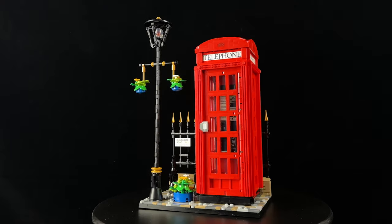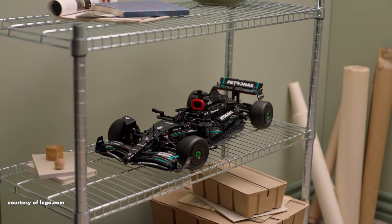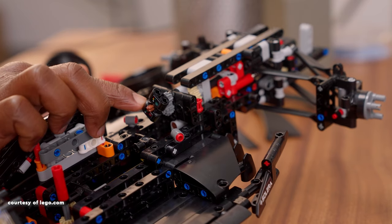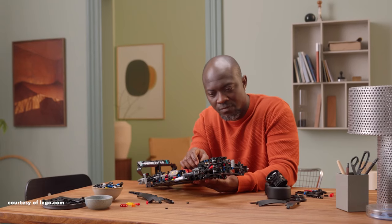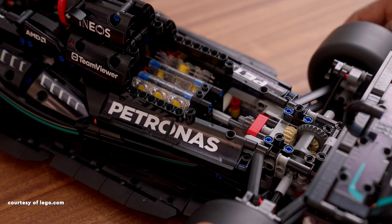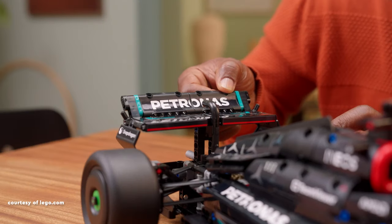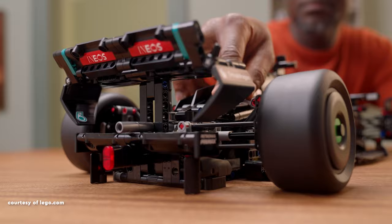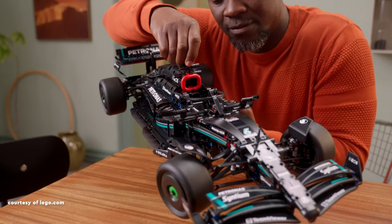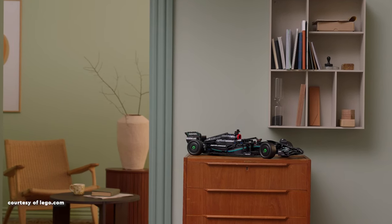I'm not particularly fond of this year's LEGO Ideas sets, so I'd also pass on this one. Steering away from LEGO Ideas sets, we shift our focus to the LEGO Technic set, the Mercedes AMG F1 W14E Performance. This set faithfully recreates the 2023 Formula One car driven by Lewis Hamilton and George Russell. It boasts several functionalities, including suspension at both the front and rear, suitable for a Formula One vehicle. It also features a steering mechanism and a functional steering wheel within the cockpit, complete with stickers, a common characteristic of this set.